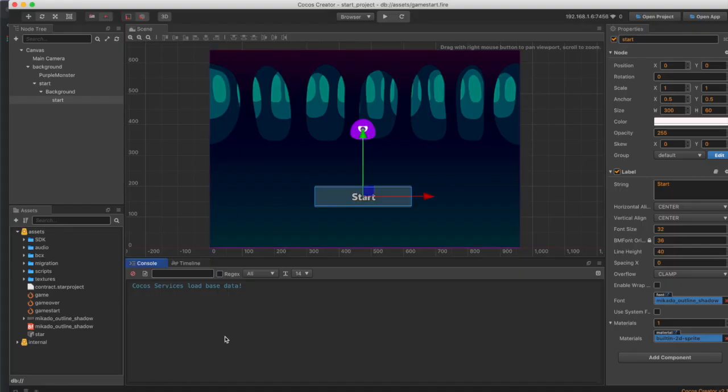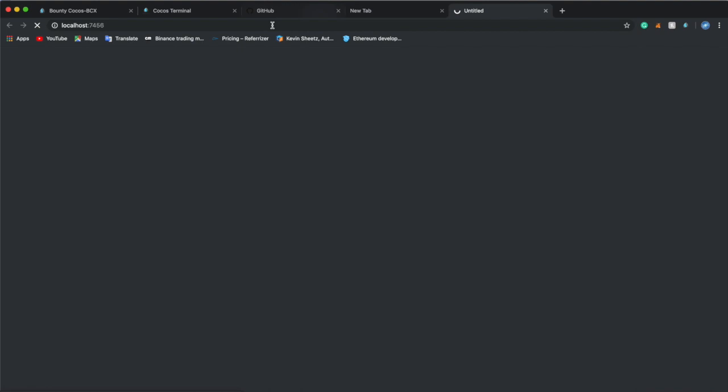This is the game. This is all the things — all the code. And when I click play, it'll bring me to a page like this.